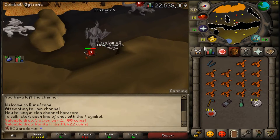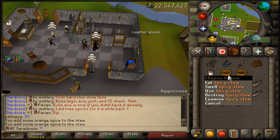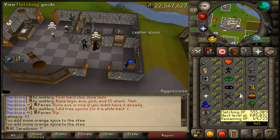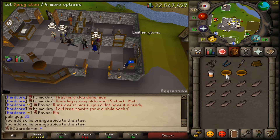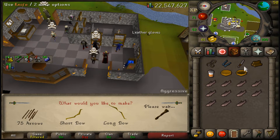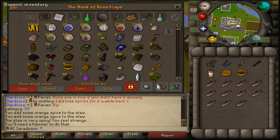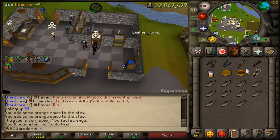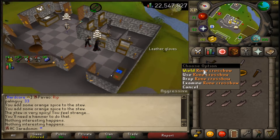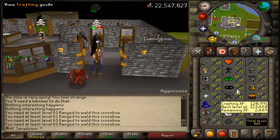The first kill back from cave horrors and we get the runite limbs. I went ahead and got orange spices and added two into a stew. We need 69 fletching to create our runite crossbow — let's see if we get the boost. Plus three, perfect! We have our runite crossbow — beautiful.